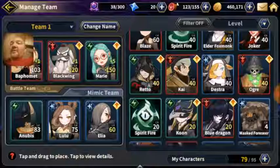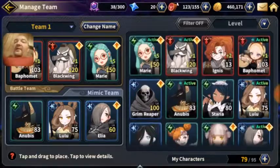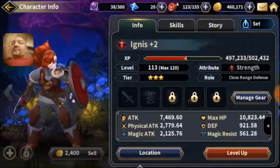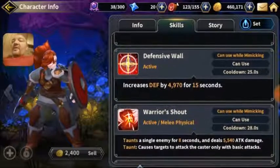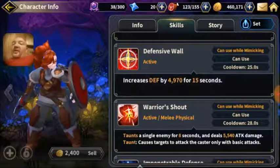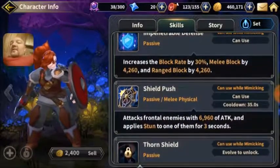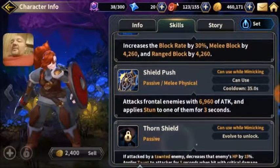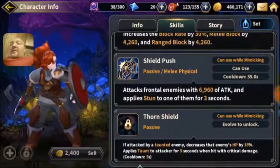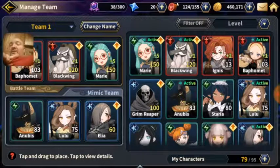The other tank I'm using right now is Angus — she's only 3-star though. She increases defense by 4970 for 15 seconds on herself. Warrior Shout taunts a single enemy for 8 seconds and deals 5500 attack damage. She also increases block rate by 30%, melee block by 4000, range block by 4000. Shield push attacks all enemies. She's not too bad and definitely a tank, maybe not as tanky as Blue Dragon.